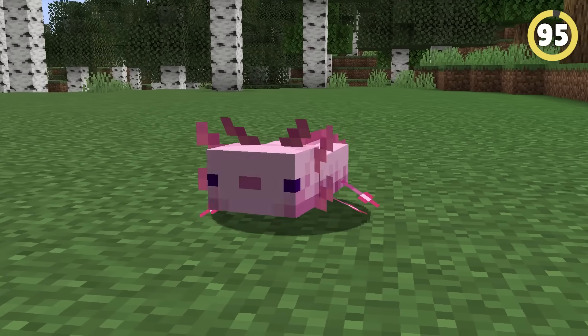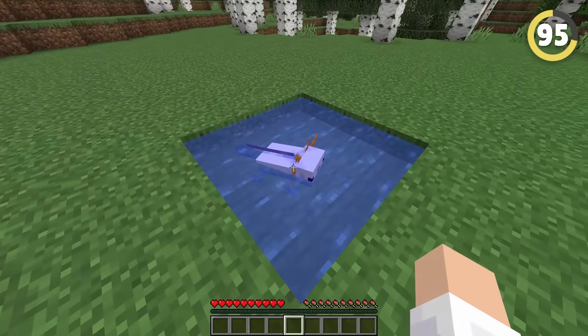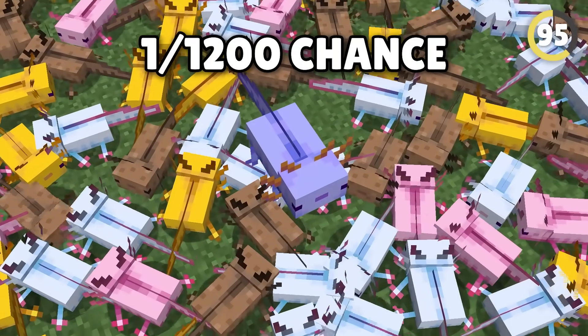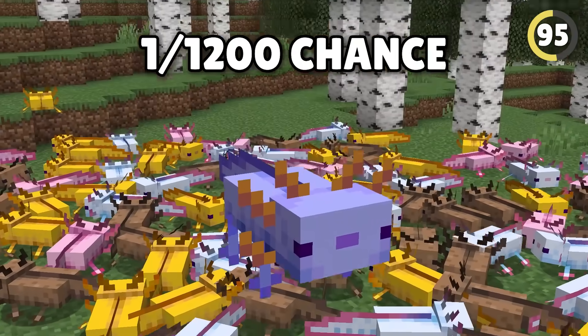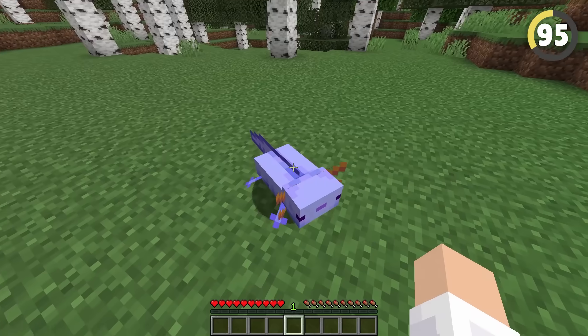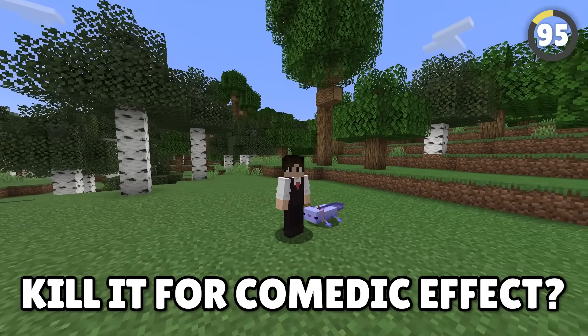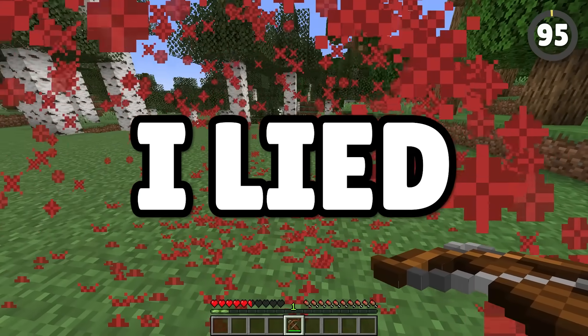The axolotl is probably the cutest animal in Minecraft. But did you know there's an axolotl so rare, just one in 1,200 axolotls spawn this way? The blue axolotl is the rarest mob in Minecraft. Would you look at that little guy? You thought I was gonna kill it for comedic effect? I'm totally above that. I lied!